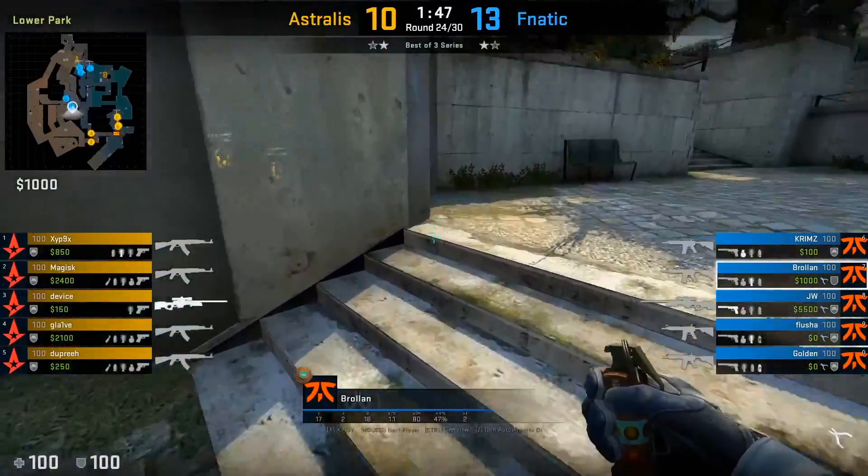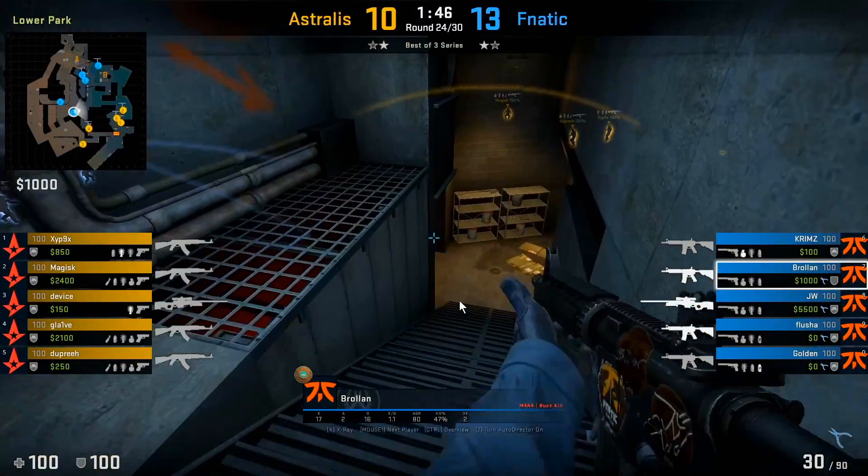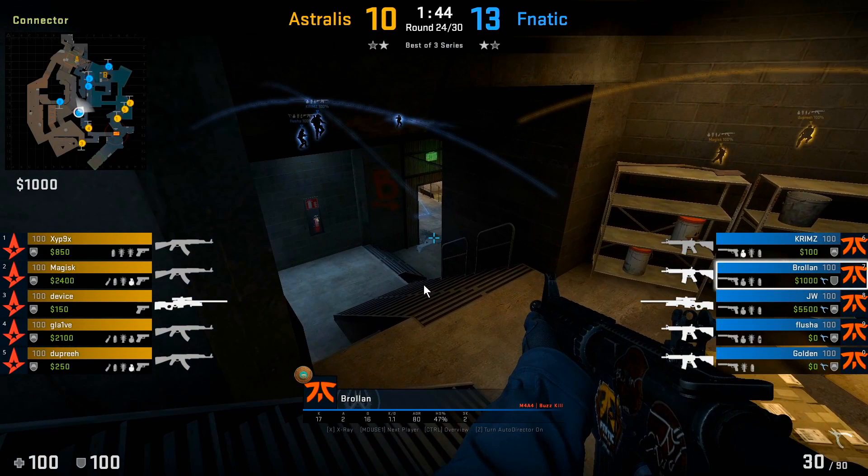Here we're going to see Brollan go towards the connector area. One thing to keep in mind whenever he goes to connector: he always walks whenever he gets to these steps. These steps make a very distinct sound, so it's important that you walk on them to not give away the fact that you're playing towards connector, as the bottom connector player can actually hear this.